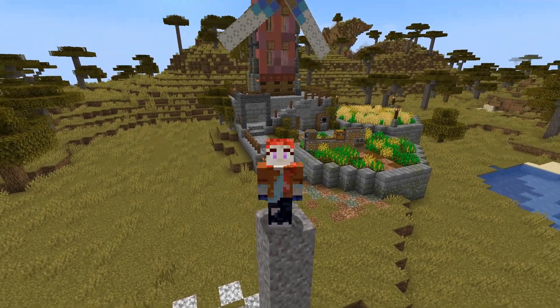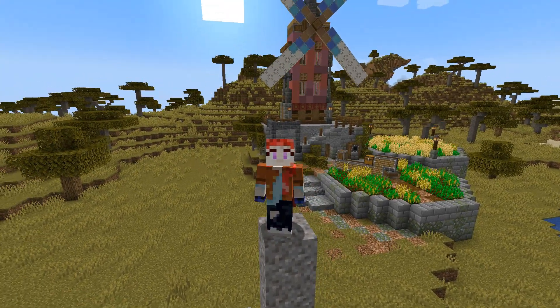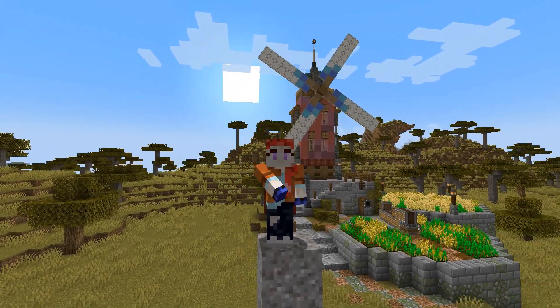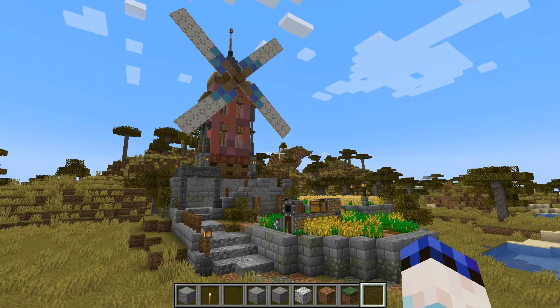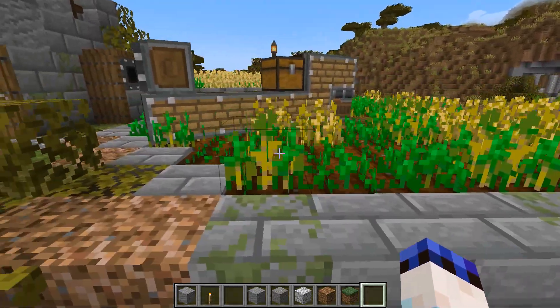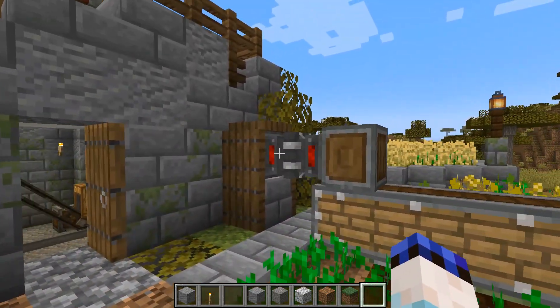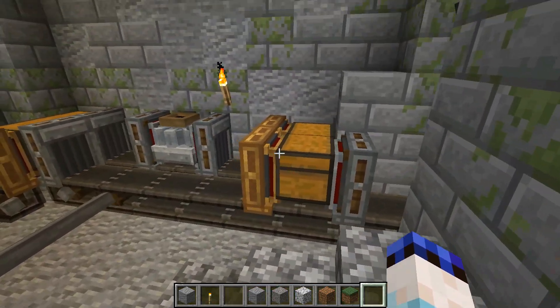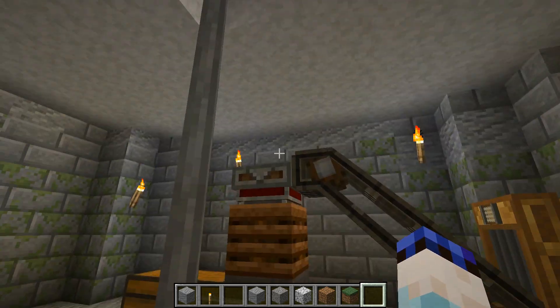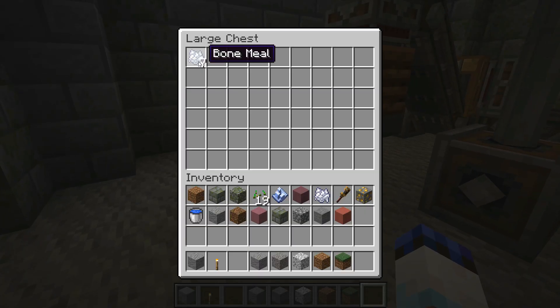Hello everyone and welcome to another tutorial for the Create mod in Minecraft, in which we're going to be building this fully operational windmill that you can see behind me. This little windmill operates exactly as you would expect: we are gathering up our wheat and our seeds, passing them automatically through. The wheat is going to become flour and the seeds are going to get composted into bone meal.